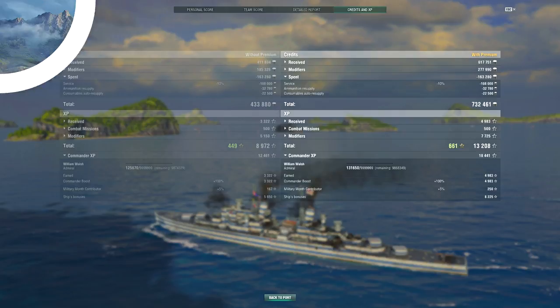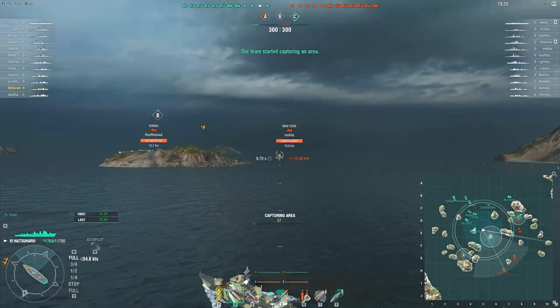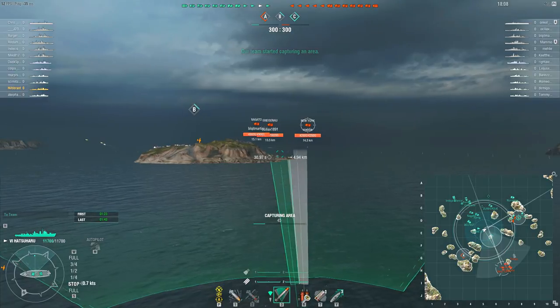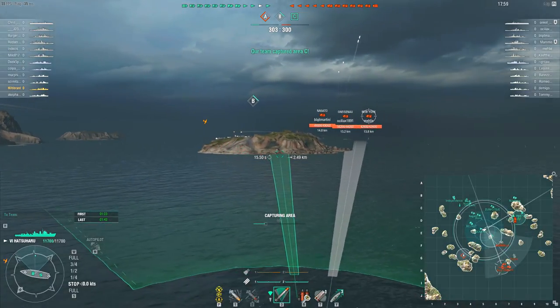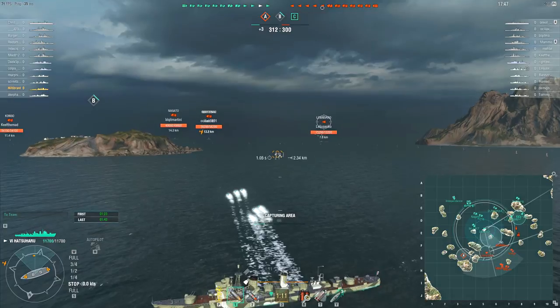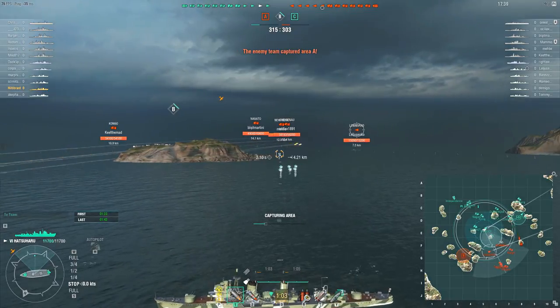Lastly, as promised, a destroyer game — and we're back down to tier 6 with the newly rebranded Hatsuharu, which of course was previously at tier 7. This is the one that leads eventually to the Akizuki. The Royal Navy wasn't great at naming things either — there were two classes of cruiser called the Town class and two classes of battleship called the King George V class. Anyway, the Hatsuharu these days at tier 6 is not bad, but for a supposed gunboat it's not very gunboat-y.